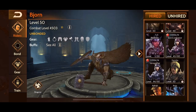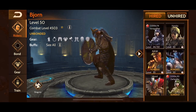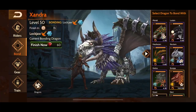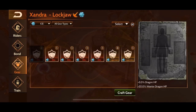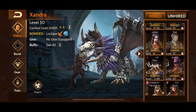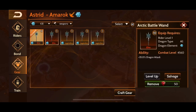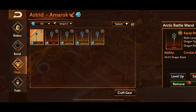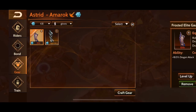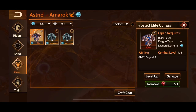We're going to place Xandra — there she is — put Xandra on Lockjaw, bond her there. Now let's take a look at what gear I have. I have to switch it over from my other dragon first — I had it on Amarok for temple raid and assault runs. So I'm going to switch it back over to this new rider so I can put it on Lockjaw.